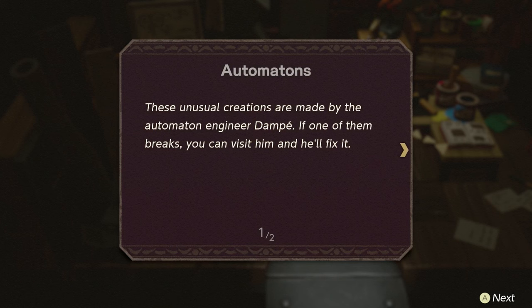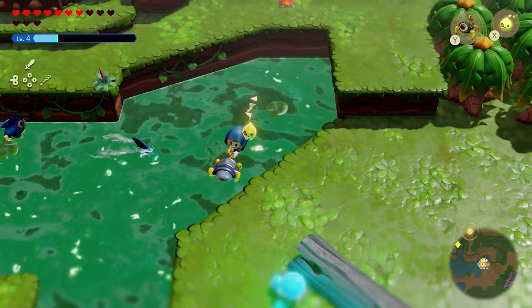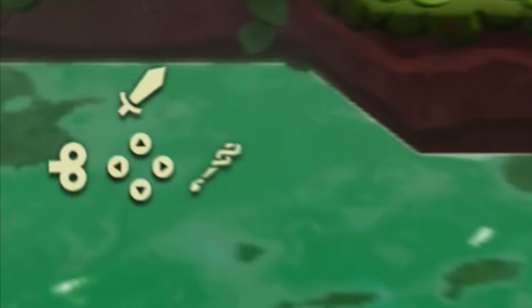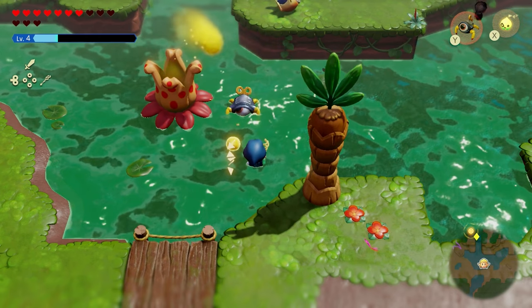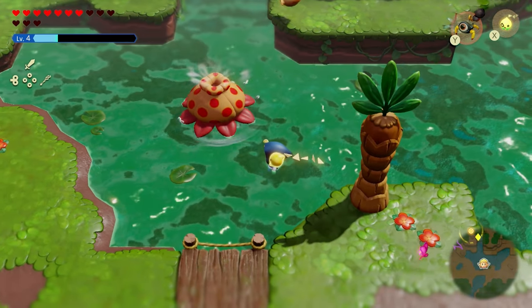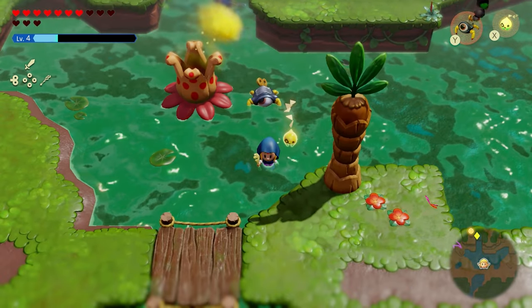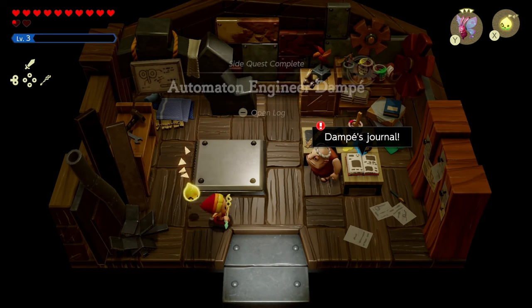The Clockwork Key simply allows you to wind on the automatons to let them move — basically the button that says Wind. The Tektite gives you area-of-effect damage when it jumps up. You'll then get the notification that the side quest Automaton Engineer Dompe is complete.